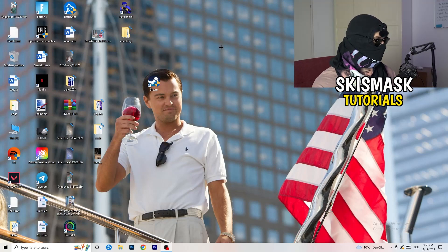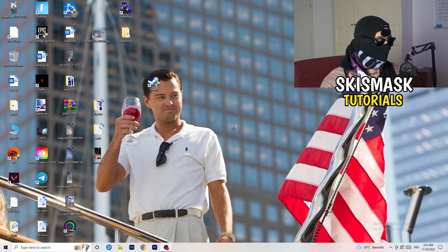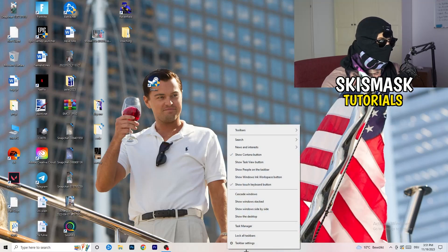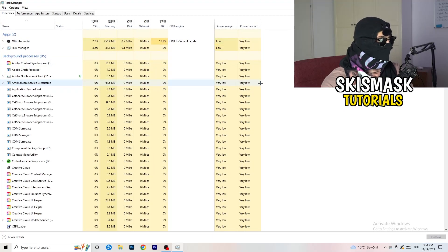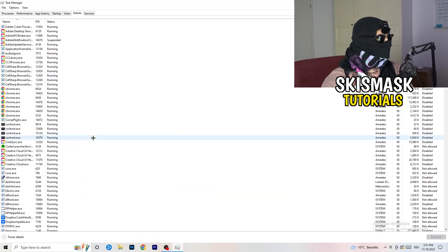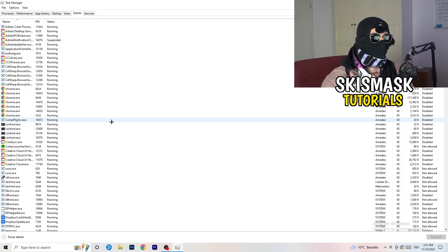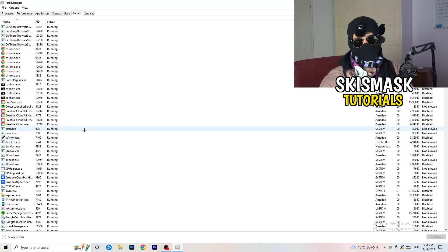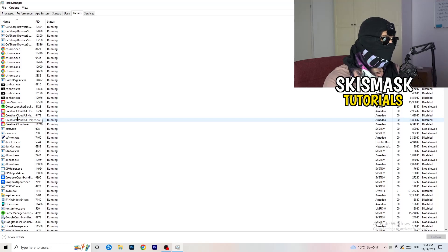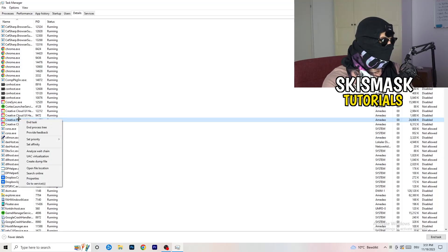The next thing I want you to do is navigate to your taskbar at the bottom of your screen, right-click it, and click on Task Manager. Wait for it to open, then navigate to the top-left corner and click on Details. Search for your game or your launcher in the list.